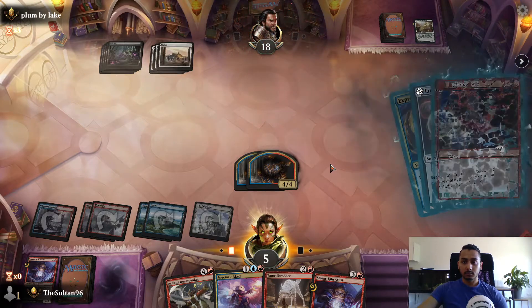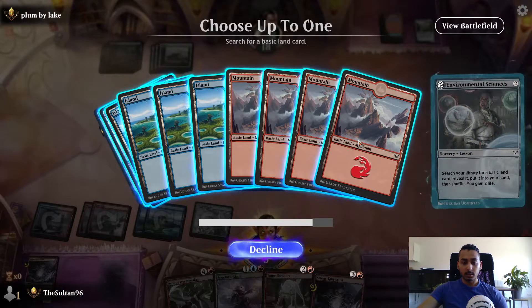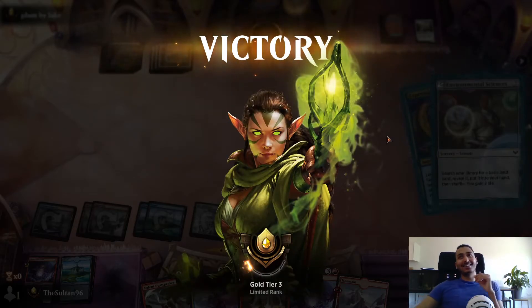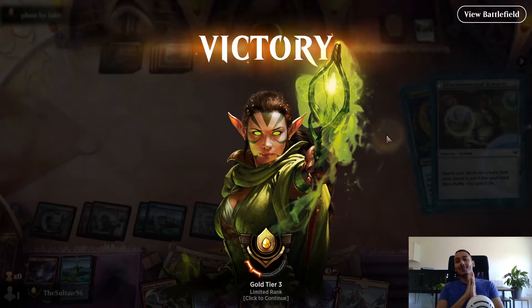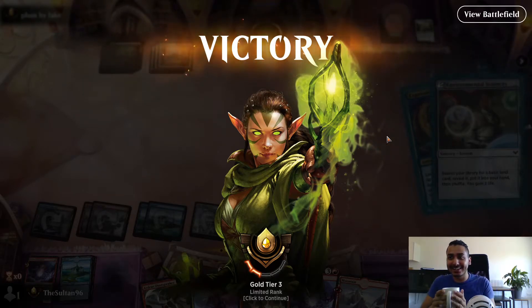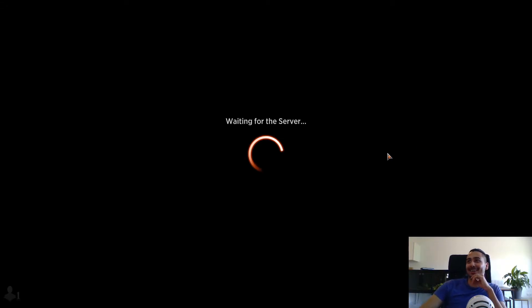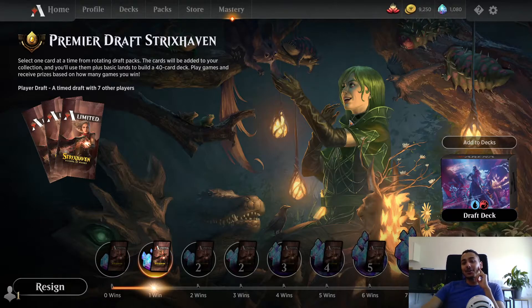We set it up and cast Mizzix's Mastery - that was absolutely great, what a great game. The Mystical Archive cards are so brilliant in draft, they add such chaos. I'm pretty happy with the deck - it works well, there are loads of ways to remove other people's creatures. We had enough spells in the graveyard that Mizzix's Mastery was such an excellent rip off the top. The treasures really did their work, and Academic Dispute was really good with Lorehold Pledge Mage just as we thought it would be. Brilliant, brilliant game.